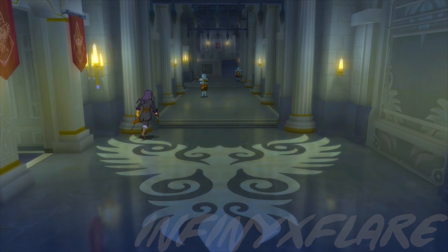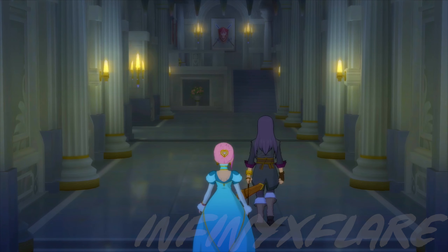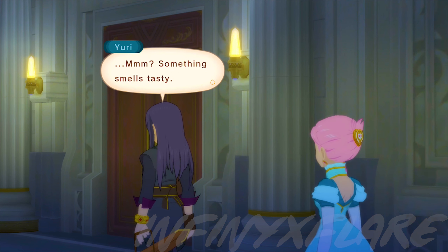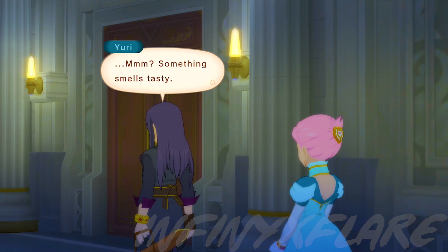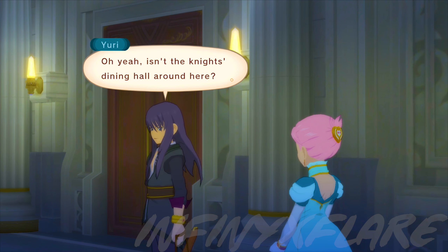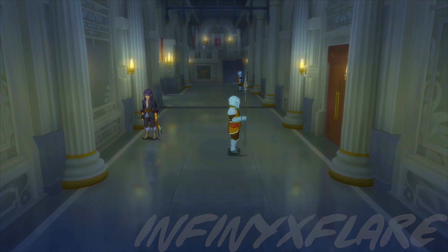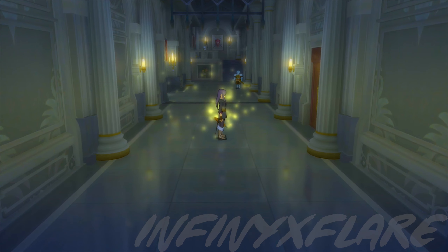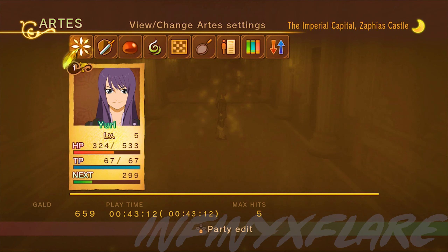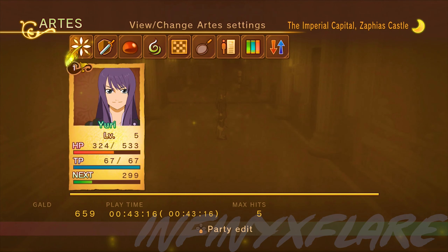Seems like I have to go this way. Do I just fight enemies already? Oh, they just disappeared like that. Are you going to learn how to cook? You're just going to go grab some chow. I can just run past the guy. Is it because I leveled up or something? So right now I only have Azure Edge.